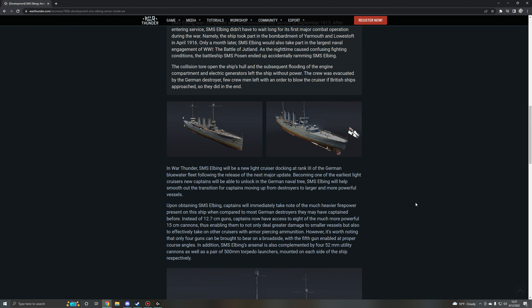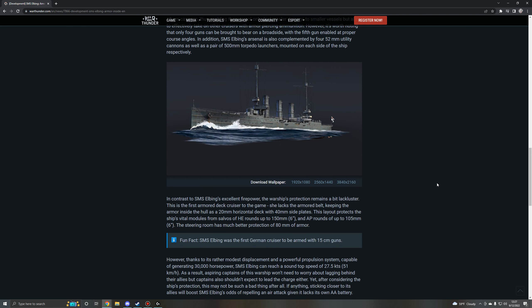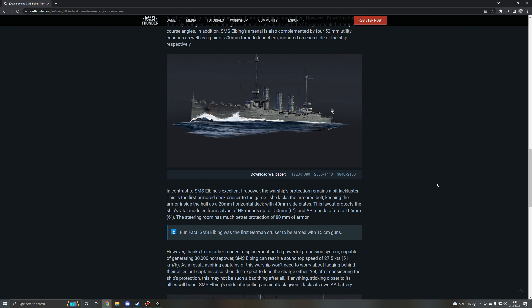In War Thunder, the SMS Elbing will be a new light cruiser docking at rank three of the German Blue Water fleet following the release of the next major update, becoming one of the earliest light cruisers new captains will be able to unlock in the German naval tree. The SMS Elbing will help smooth out the transition for captains moving up from destroyers to larger and more powerful vessels.